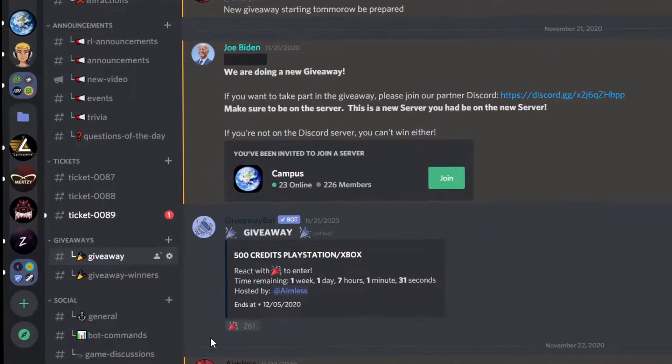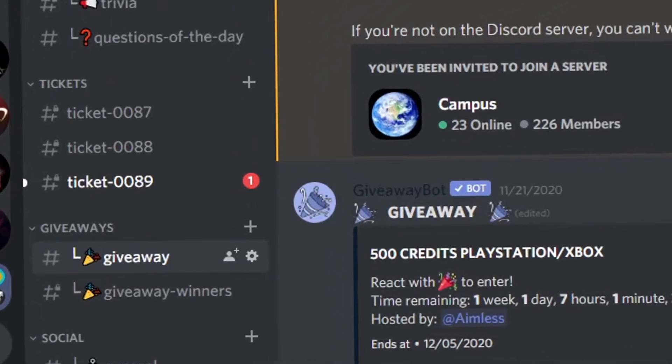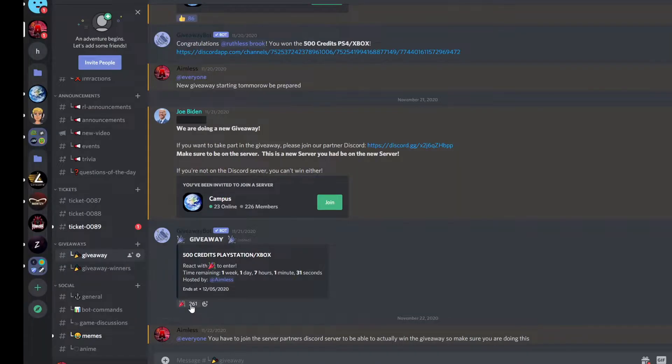When you hit level 5 in my Discord server you should see this screen. All you have to do is click the giveaway channel and then click this emoji and join the Discord server link above. And now you should be entered in the giveaway.